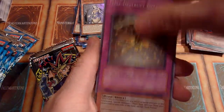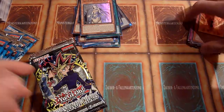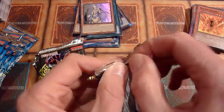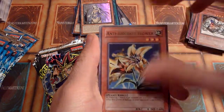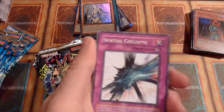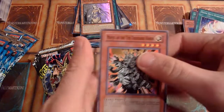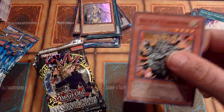Self-destruct Button. Lord Poison. Thunder Crash and Molten Zombie. Stealth Bird, Ryukoki — nice. Anti-Aircraft Flower. Smashing Ground — no foil in here. Mataza the Zapper again, I'm playing this in one of my GOAT decks. Spatial Collapse, Ojama Delta Hurricane, and there's the first Manju — and the second sleeve of the video.